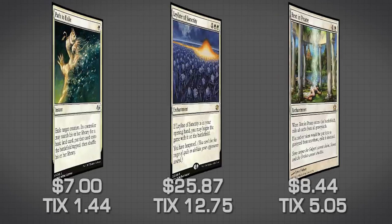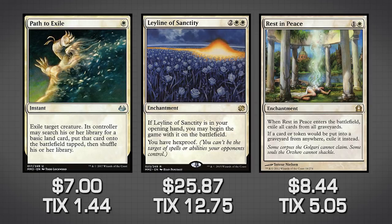The next three upgrade cards are Path to Exile, Leyline of Sanctity, and Rest in Peace — all direct upgrades. Leyline of Sanctity and Rest in Peace are sideboard upgrades, while Path to Exile is definitely an upgrade for your removal spells. Path to Exile is premium removal; if you can afford it, get it. Leyline of Sanctity replaces Witchbane Orb and Rest in Peace replaces Tormod's Crypt — both are just better versions of those cards. These are good in almost any mono-white deck, so once you have them you can use them across many decks.